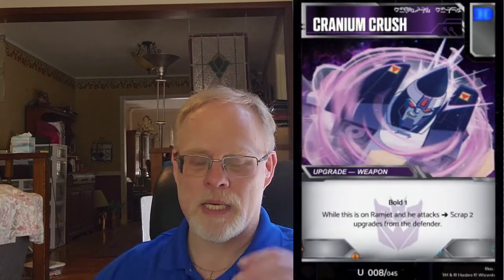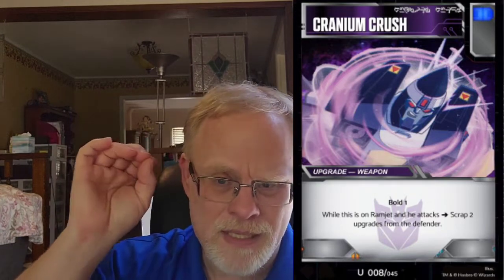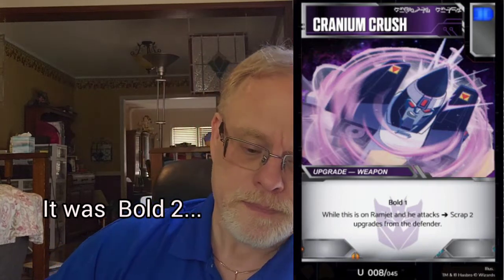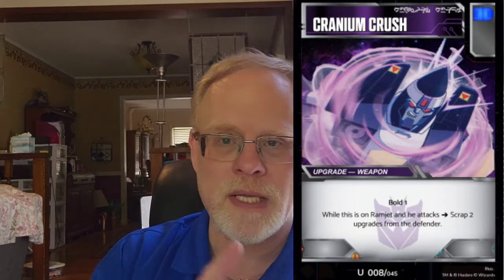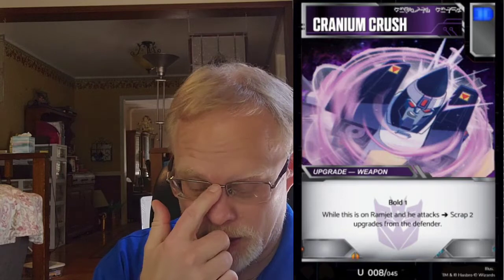It is a white and black flip pip two-star card — a weapon armor upgrade with plus two to attack, plus two health, one to defense, bold one, and tough one. Originally this had pierce and I thought, this should be a three-star card with all this — but it can only go on Clobber. I made a Decepticon Clobber card based off the Cyberverse, off his box. I kept this at two stars and not three, and I took that extra pierce off. Cranium Crush has been updated — it's a blue pip weapon that gives bold one, and while this is on Ramjet and he attacks, scrap two upgrades from the defender. Originally it was bold two; I brought it down to bold one.